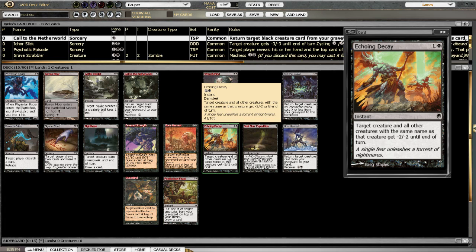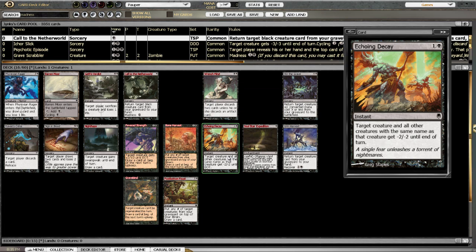Echo of Decay is another two-mana card — minus two, minus two to all creatures with the same name as the creature you target. I got burnt by this a couple of times by one of the people I played. I thought that was a very funky card worth having a look at.